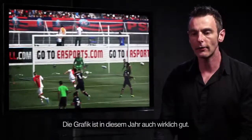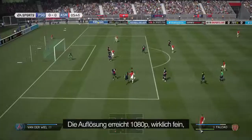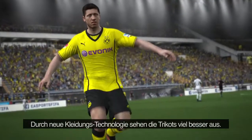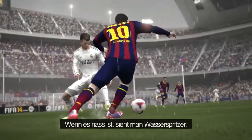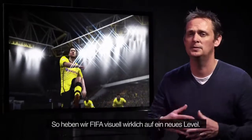We also have amazing graphics this year. With 1080p resolution, really crisp, really fine detail, rendered at 60 frames a second in gameplay, so it's super smooth like you've come to expect from FIFA. We've added brand new cloth technology. We've even got particles on the pitch, so as the players are running along, you'll see bits of grass — if it's wet, you'll see spray. We've got brand new facial animations. It's really taking the visual quality of FIFA to another level.